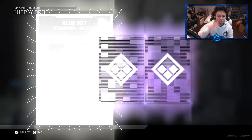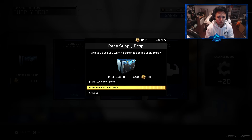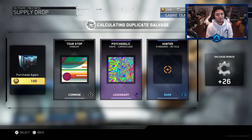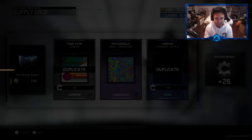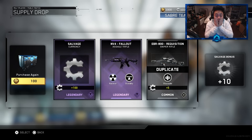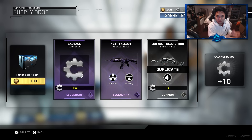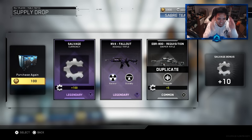Going on to number four — another psychedelic camo! That's crazy. If that was a duplicate I would have been super upset. But we got another psychedelic camo for the knife — not so bad. Going on to number five. We got a legendary — oh my God! Oh, Merry Christmas! We finally got the Envy for Fallout, baby! Let's go — I'm hype about it! That is absolutely insane. I can't wait to get a nuclear with that. We also got the legendary salvage on there.